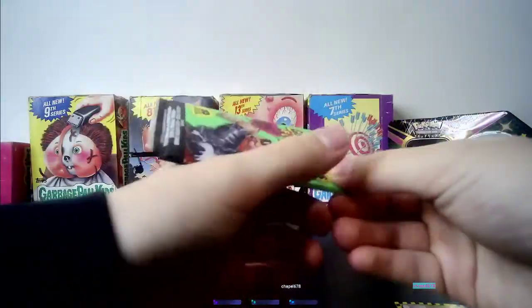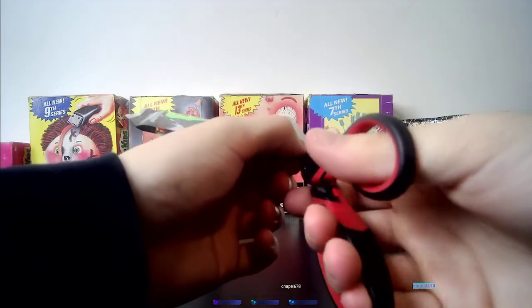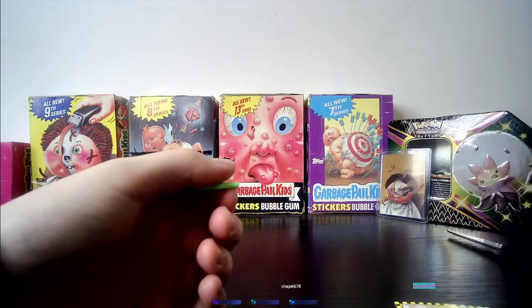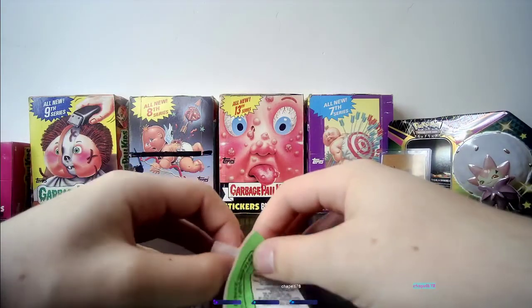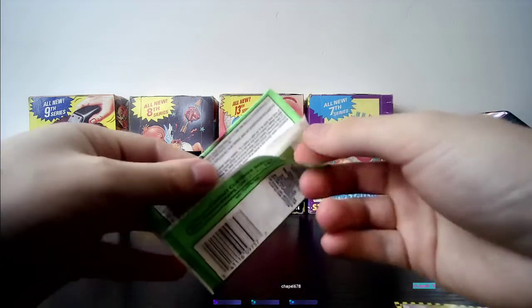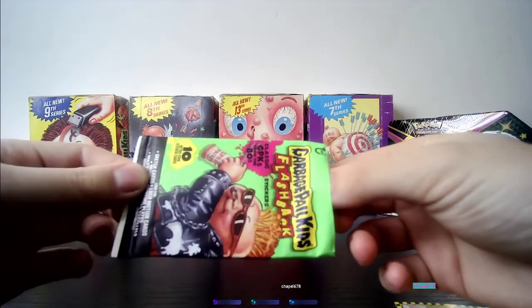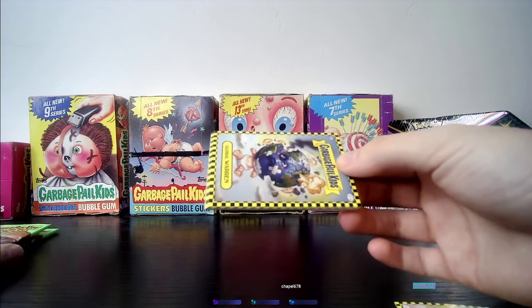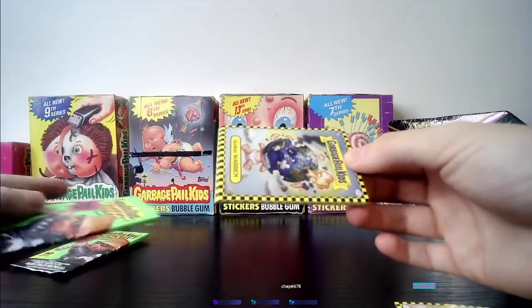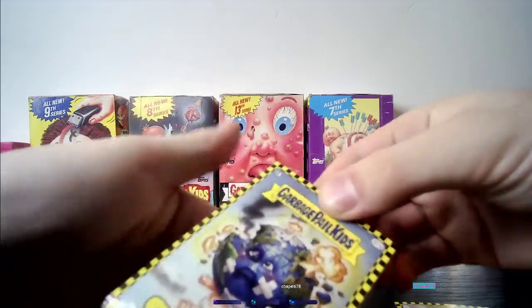We've got this other pack right here — let's hope for Atom Bomb or Nasty Nick. We haven't pulled any other parallels besides pink or green yet, so they could still be in the box. We haven't pulled anything like a sketch card or a printing plate either. The pull rates in this set are better than the newer sets — better in Flashback than in a newer set like Food Fight or the Collector's Edition.